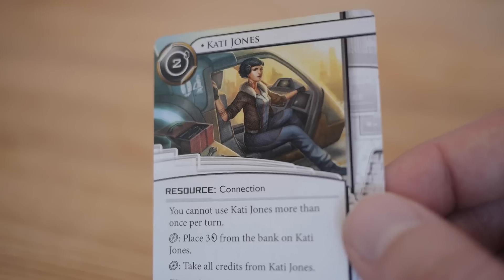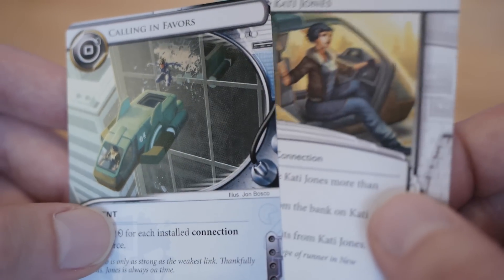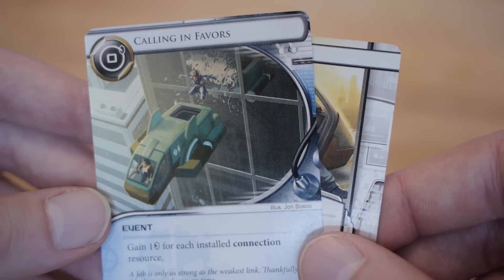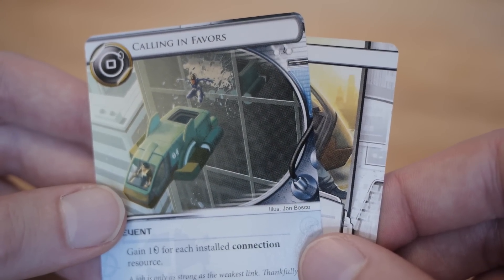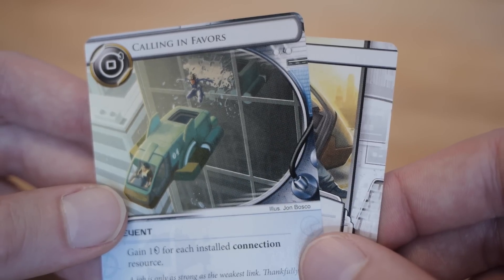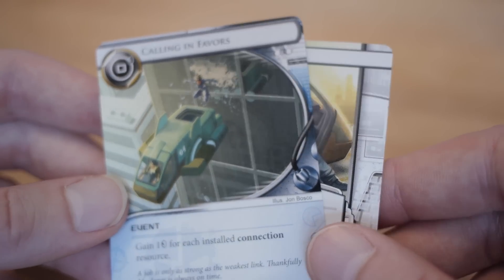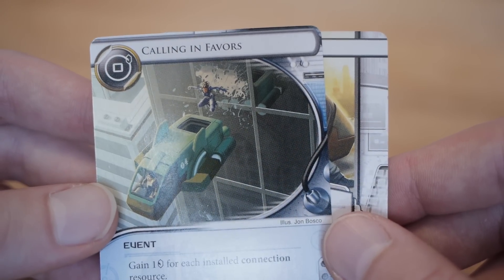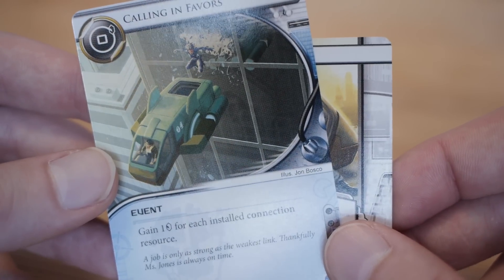One of the cards she also appears on is Calling in Favors, which fits the thematic of collecting favors with Kati Jones and her paying you back. There's a great matrix sequence on Calling in Favors where Kati Jones comes in with her hover truck, the runner jumps out of a building onto the hover truck, and she serves as an escape vehicle for the runner making some crazy infiltration for the corporation.